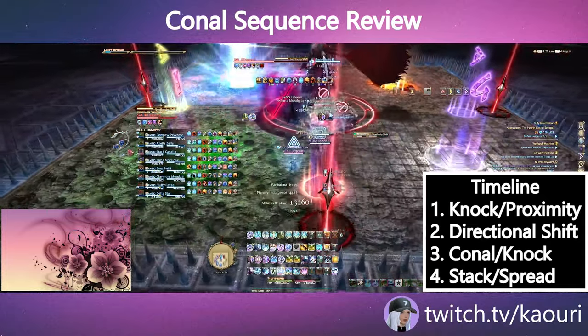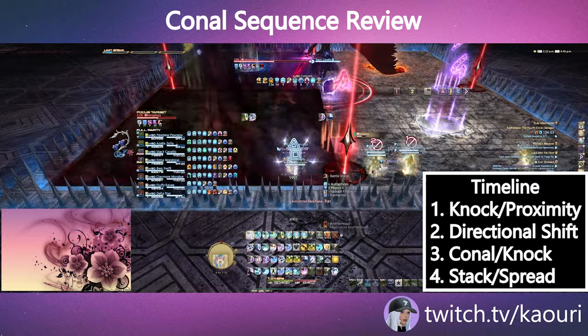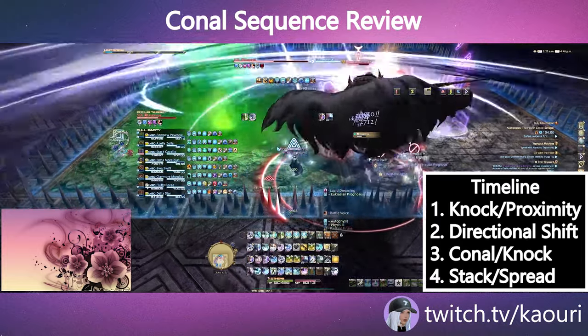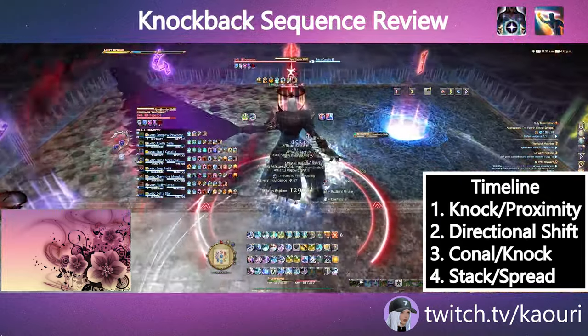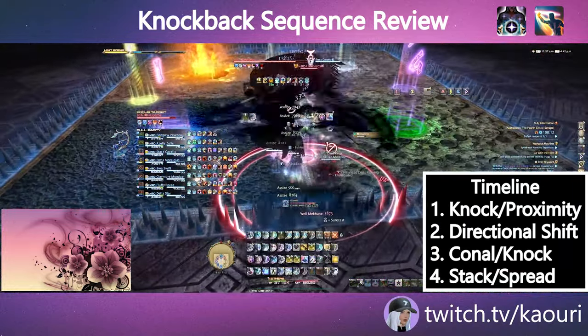The third mechanic will be the remaining proximity or knockback element. Move toward the appropriate directional shift, dodge the conal or knockback from Hesperus, and finally the last element of either stack or spread will resolve shortly thereafter.